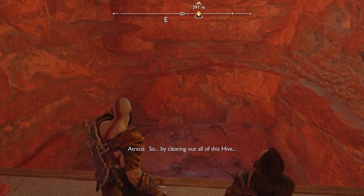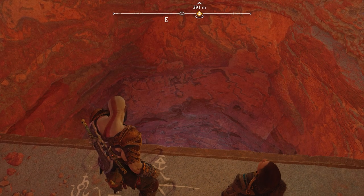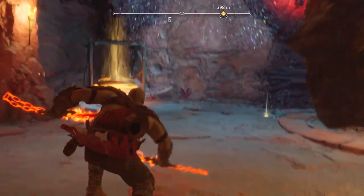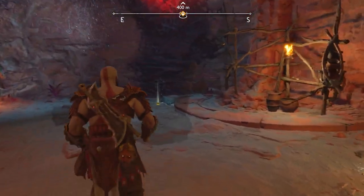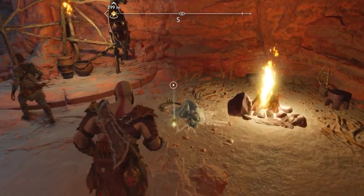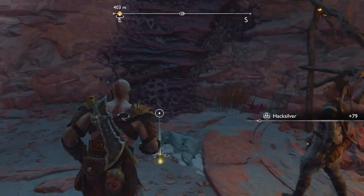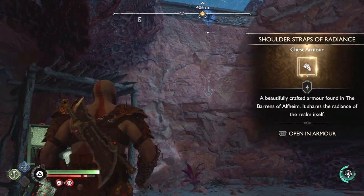Once you get here, it kind of looks like there's no way you can go down. So you look up, break through, and then you open that chest. That's how you get out — you break that red thing up there. But inside the chest you will find the shoulder straps.